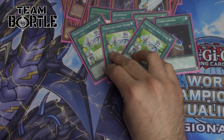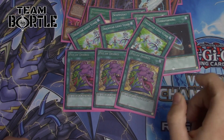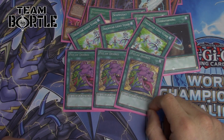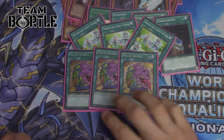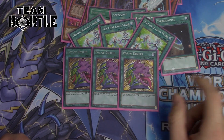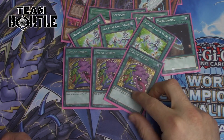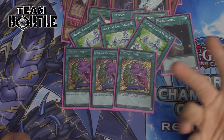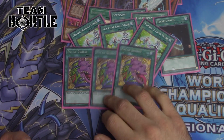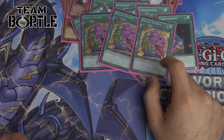Triple Pot of Desires — this card literally says draw two. In this deck we're maxing out on a lot of main deck cards, so Desires will most likely banish at least one copy of something. Sometimes you'll banish a Lava Golem, that's fine — you can still win. I've had games where I banished both other copies of Desires, and games where I drew a second Desires and still won. Triple Desires is the way to go. Note: if you're playing the Sky Striker version, you won't run Desires since Engage does the same job and lets you search any spell and draw.